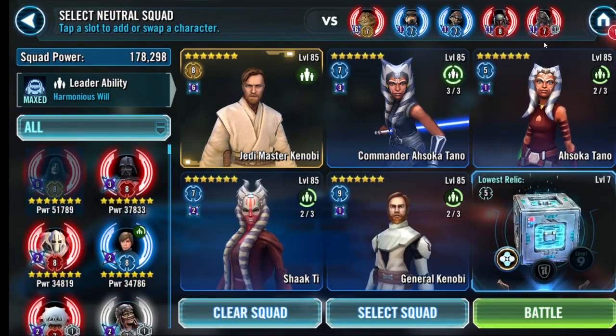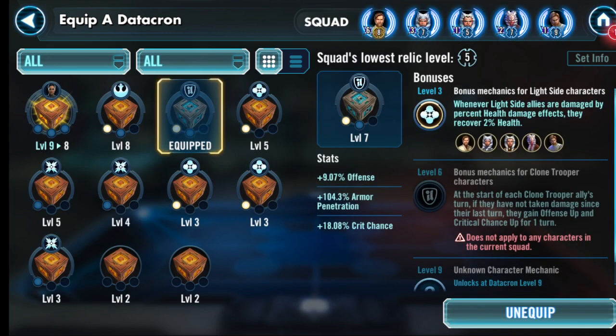Because of Krrsantan at R7, I put on a good Datacron. I probably could do it without the Datacron, but with him being so thick, you want to get through them quickly — you don't want to lose any banners by Jabba getting ultimate. So I want armor penetration, I want offense. I don't really care about the light side allies or health damage effects; it's more for the side stats.